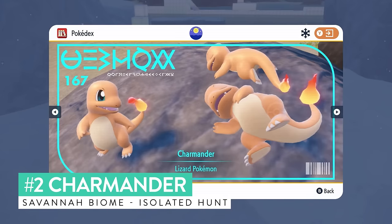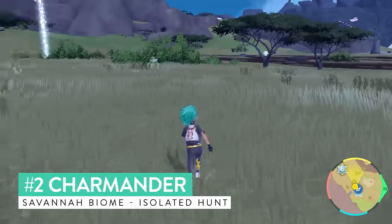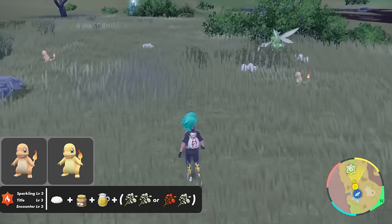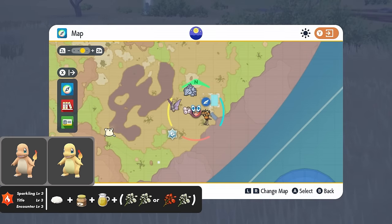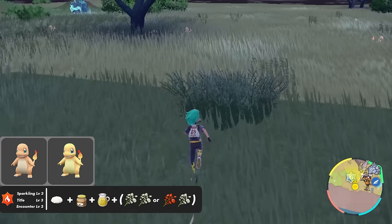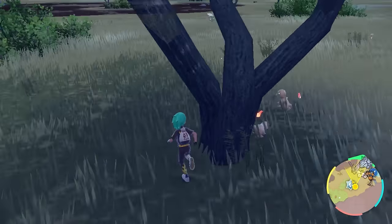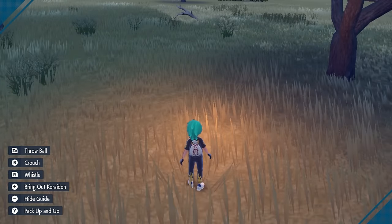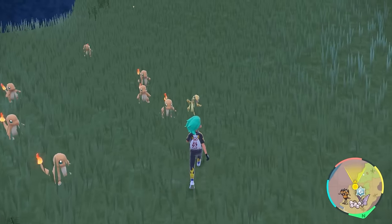Charmander is located in the savannah biome around the area where you first enter the Terrarium from the Blueberry Academy. This is an isolated hunt, so set up an Encounter and Sparkling Level 3 sandwich for fire type Pokemon. In and around this area you can encounter large numbers of only Charmander. I found it easier to roam around the area to check spawns, and once checked with no shinies, use the picnic to despawn everything and restart the process.